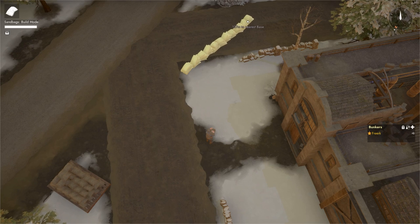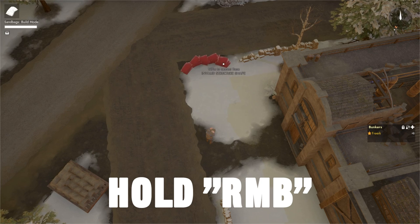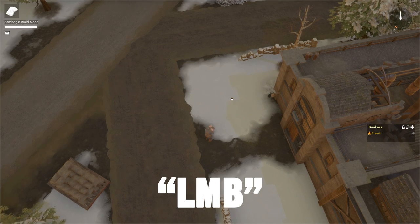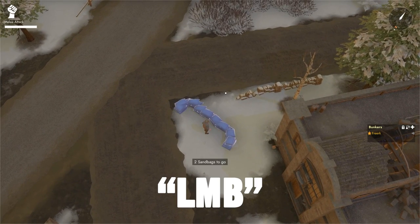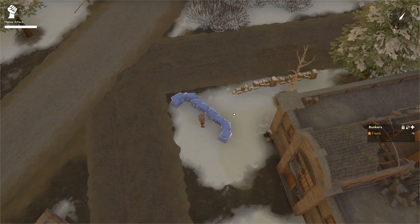Now what is under your aim point is the end point of the sandbag wall. Hold down the right mouse button to turn the end point around — you can create nice curves this way. Once happy with the shape, place it. Walk up to the blueprint and left-click to submit one sandbag to the sandbag wall.